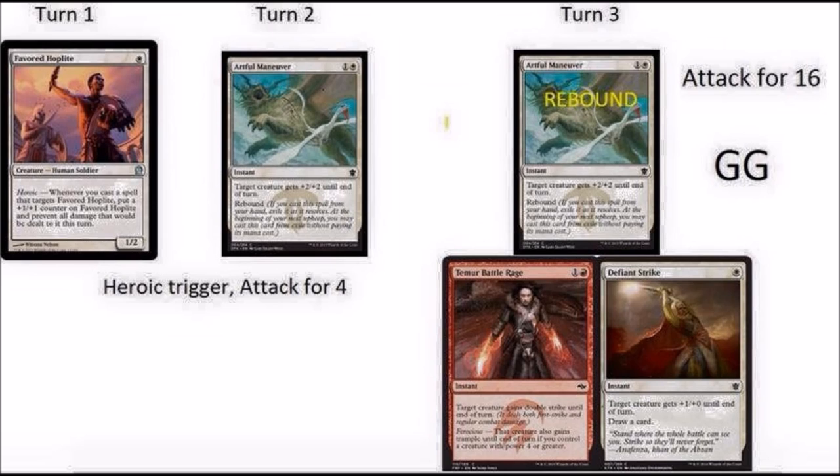Remember, every time you target this Favored Hoplite, it gets bigger and bigger. By the time you're done targeting it, it becomes an 8/8 with double strike. And it also has trample by the way, but assuming your opponent is not going to block, it does a whopping 16 damage on that turn, a total of 20 damage.